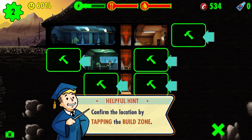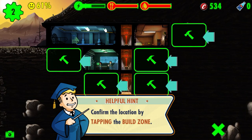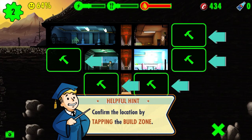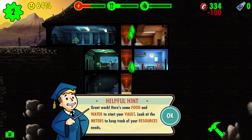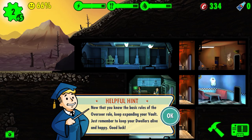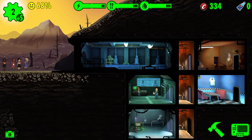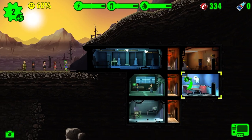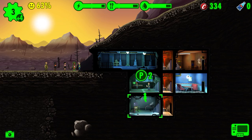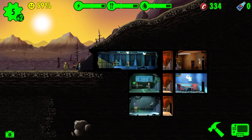Let's build a second room. I'll go with water treatment and place it right here. Oh, more dwellers showing up! Now that we have the basic rules down, let's get some food going, and get some more water going as well.